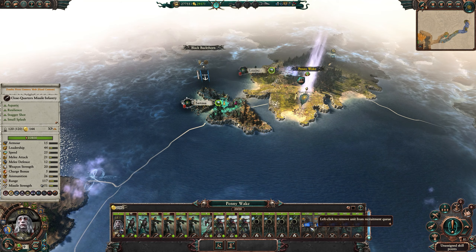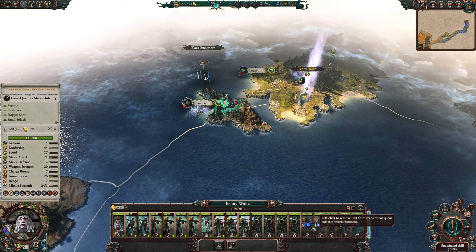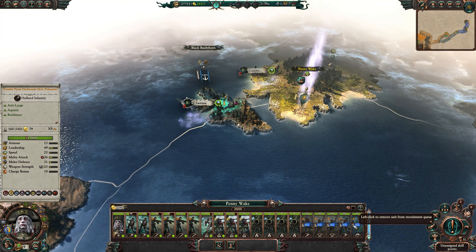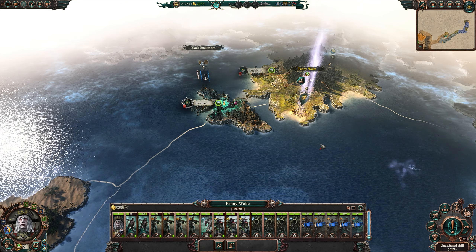With Pennywake we're getting five different units here, two that we've never actually seen before: the Zombie Pirate Gunnery Mob with hand cannons, which I don't think we've used before, and then Sirenes. Once we get them in battle we should be able to read a bit more about them.